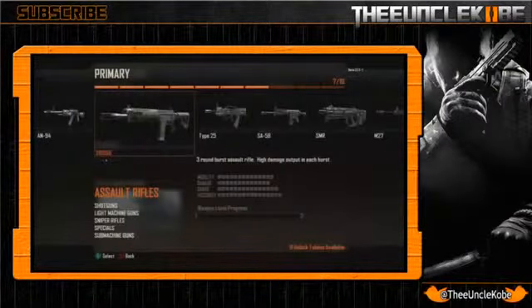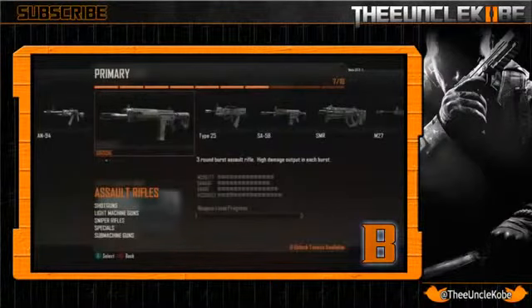Now let's take a look at the SIG-556, a 3-round burst rifle that produces high damage with each trifecta of bullets. Mobility is at 14 and damage averages out at 13. However, where this gun thrives is at long range with 15 points, and accuracy is at 16. This gun is going to be a laser if they keep the recoil down, but the bursts are probably going to be slightly farther apart than the M8A1 and hipfire will likely be dreadful. I give this weapon a strong B.